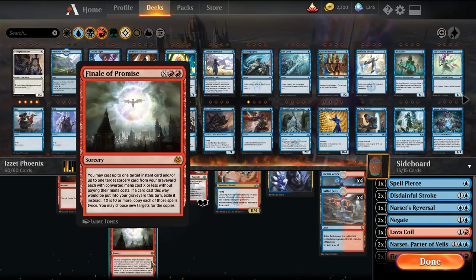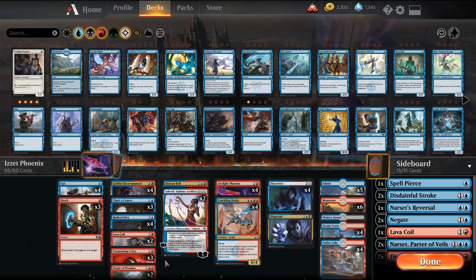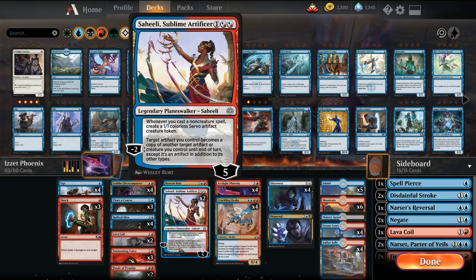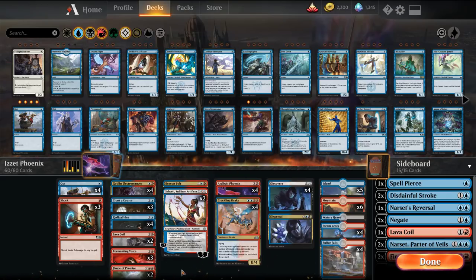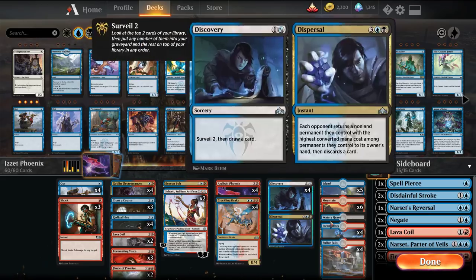We also have two Mythics in Finale of Promise — one of the new War of the Spark cards included here. Basically for X equals two, you can get an Instant and a Sorcery. One card will trigger the Arclight Phoenixes as long as your graveyard is full, so it's an interesting way to fill it.